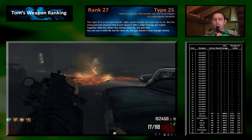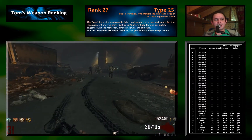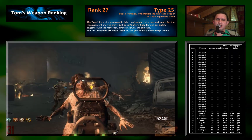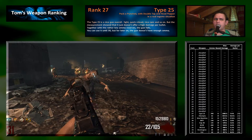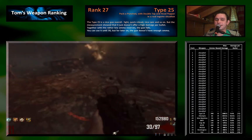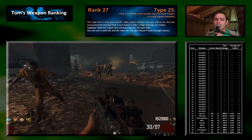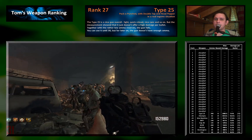For example, the Type 25 reached rank 27. It actually has all the advantages of an assault rifle — reload is good, rate of fire is good, movement speed is good, just everything is good with it. But the problem is that it doesn't do that much damage like other assault rifles and it doesn't come with as much ammo, so it is not our first choice when it comes to assault rifles.